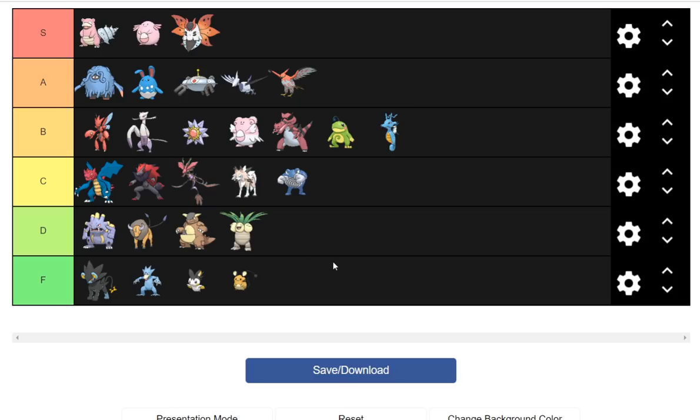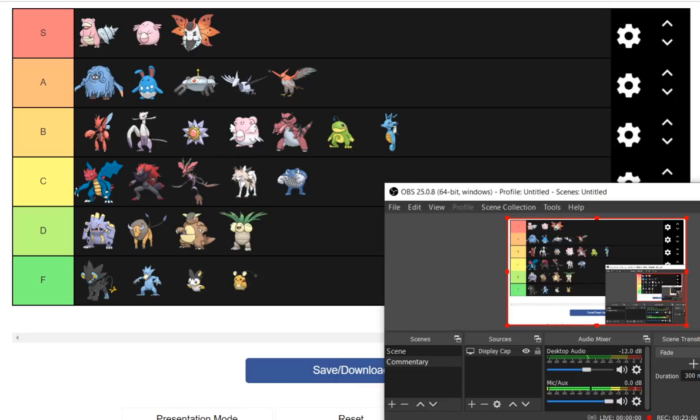The last four are just bottom dwellers — nothing super special. Luxray and maybe Golduck will see PU or even ZU, and the last two — Emolga and Dedenne — are the worst of the worst, volleyball Pokemon, not going to matter at all. But yeah, I hope you enjoyed this. We got about 23 minutes of analysis here, so be sure to like, comment, and subscribe. Let me know in the comments if you want more tier lists. Have a great day guys — hyped for DLC for sure!